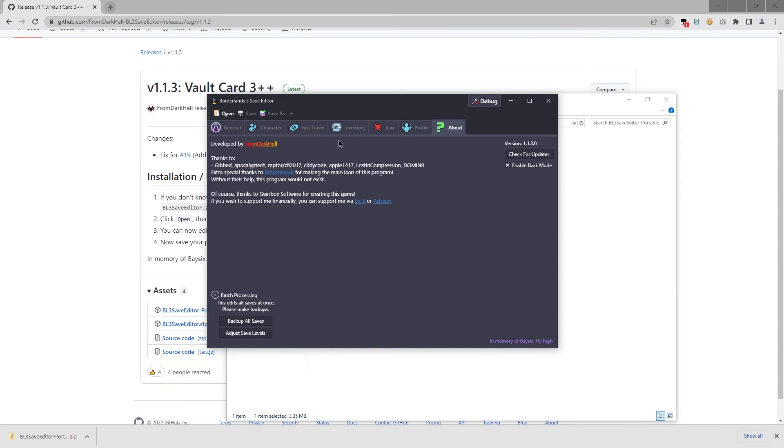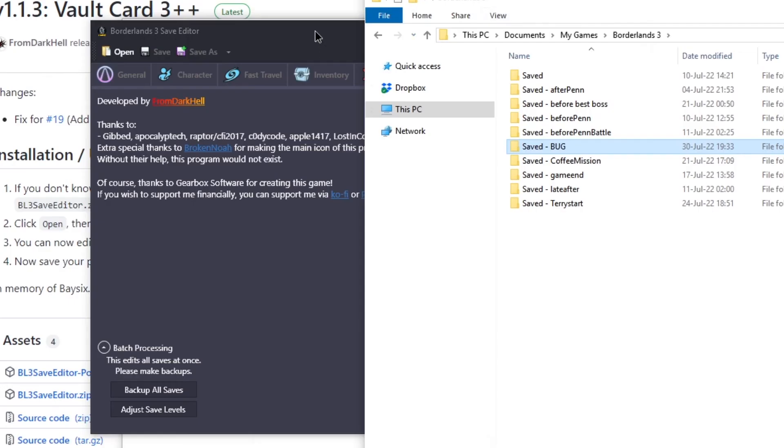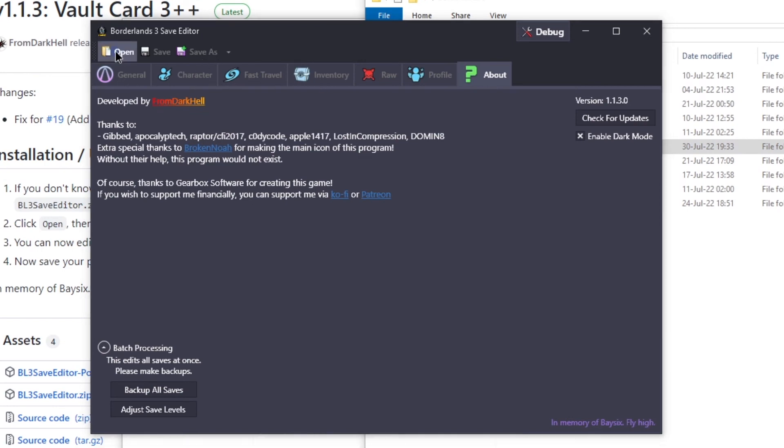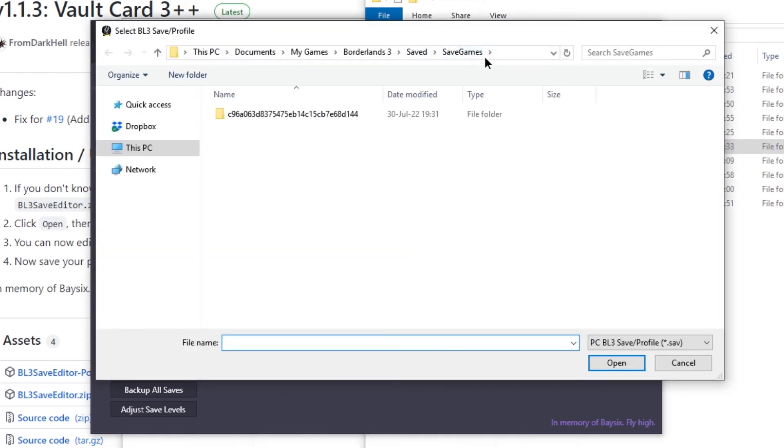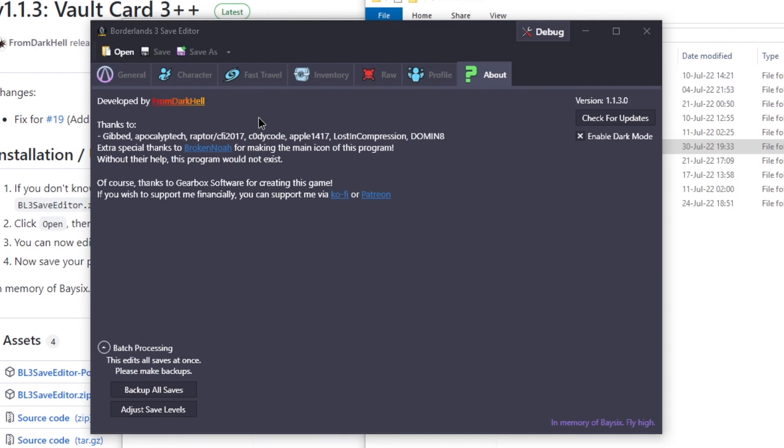Let's see if the tool finds my saves automatically. Just to be safe, I'm going to go to my Borderlands 3 My Games folder and control-drag the saved folder. Let's call this the bug save. Let's open this one — I don't know what the difference is.